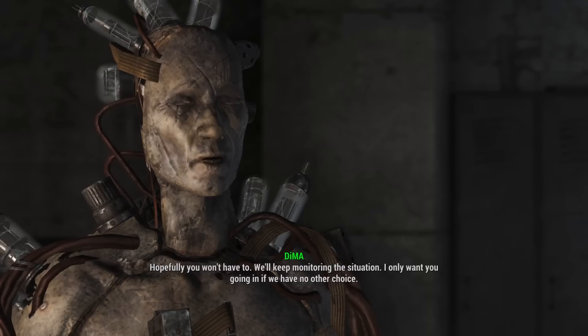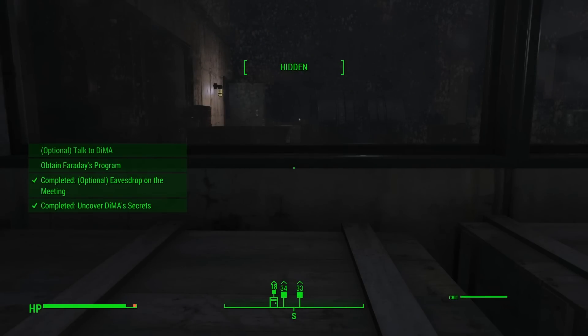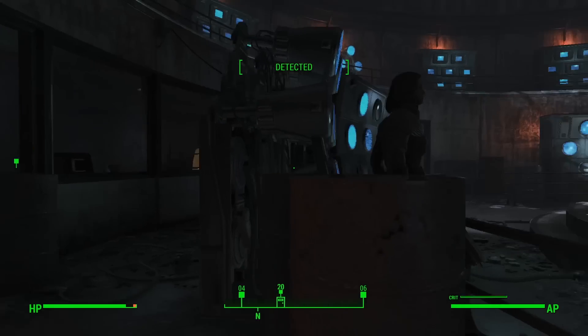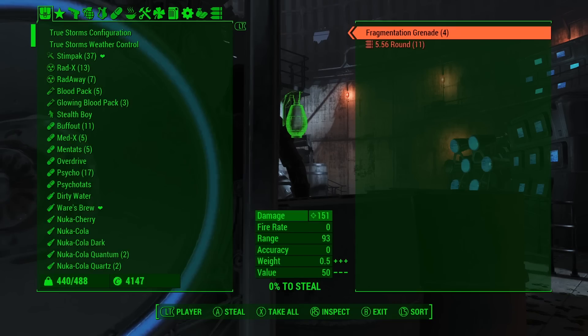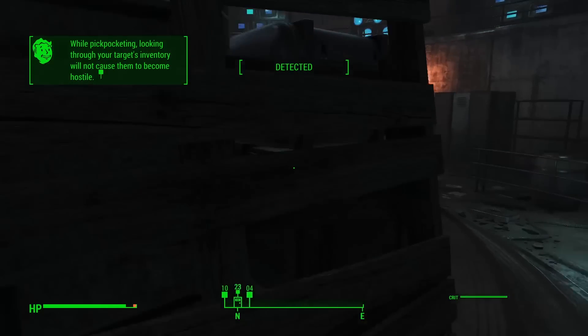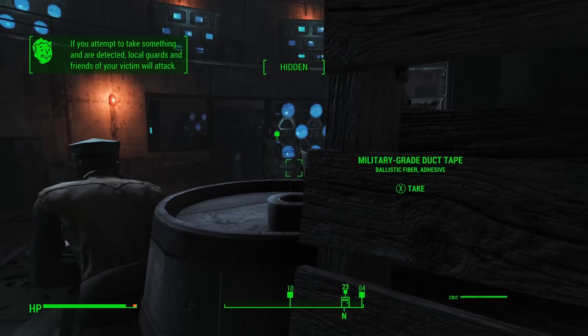'I only want you going in if we have no other choice.' Okay, obtain Faraday's program, talk to DiMA. Let me try this way first — don't mind me, you don't see me. DiMA sees all. You're gonna be a tough pickpocket — let's see how good my stealth is. Can't see me, can't see me.